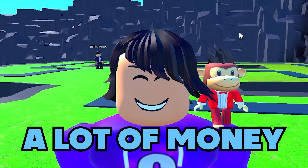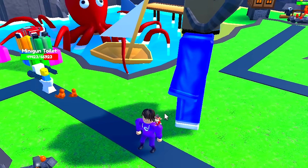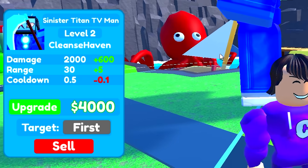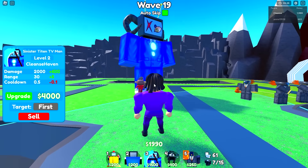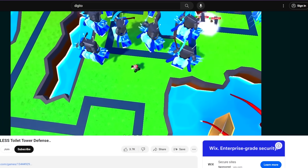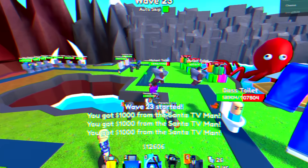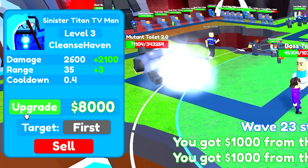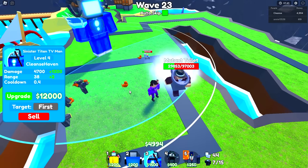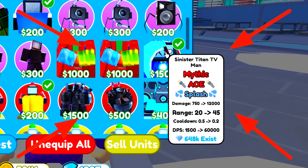The number one unit is the sinister time TV man. He deals massive splash damage to multiple units simultaneously and is relatively cheap to upgrade compared to other godly units that do similar damage — a huge plus. His range gets crazy and people grinding endless mode use him all the time to reach wave 79 and beyond. He can also deflect stuns, and he just destroyed the mutant toilet.